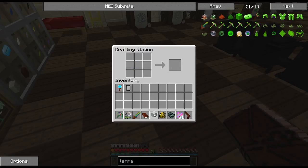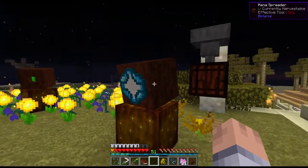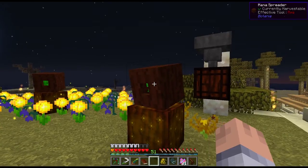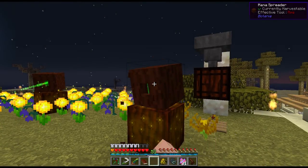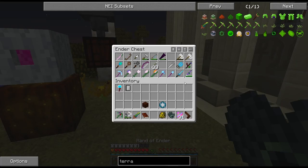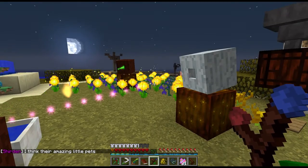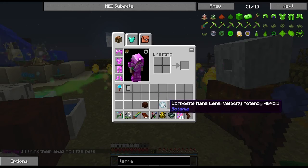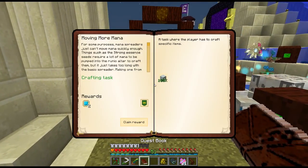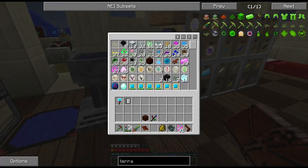We made the elven mana spreader and placed it in position. One important note for newer versions of Botania: when you break a mana spreader you get the mana lens back, but we don't have that yet in this version — so make sure you take off the mana lens first before breaking a mana spreader or you'll lose it. Let's bind this back and now we have the better mana spreader.